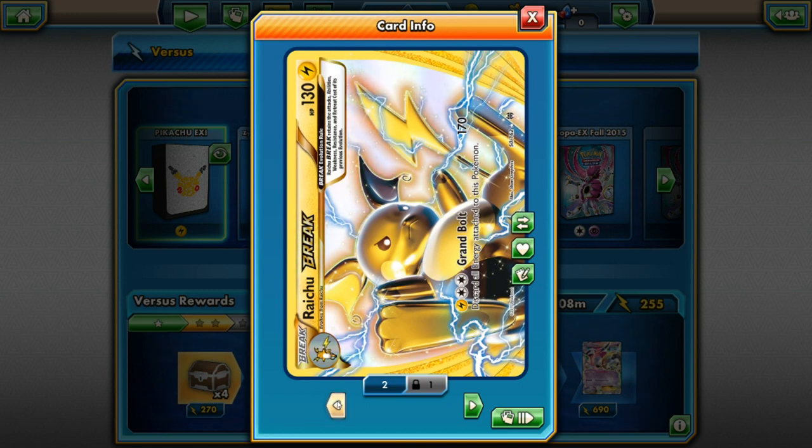Take a look — we have a Raichu BREAK in the house. Its HP is 130, it's Electric type. For three energies — if you dare read it sideways — it says Grand Bolt: discard all energy attached to this Pokémon and it does 170 damage. There's no retreat cost.